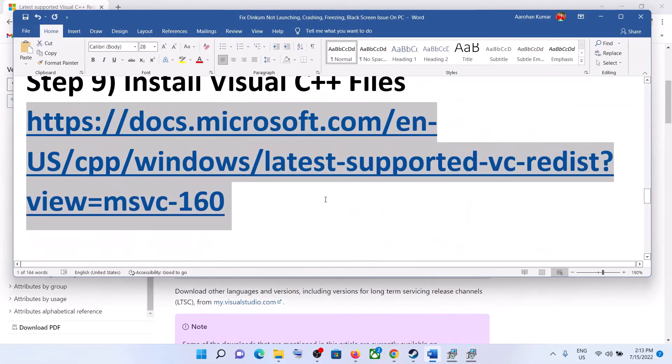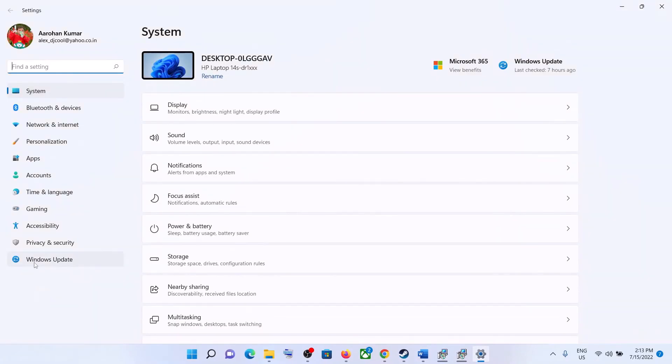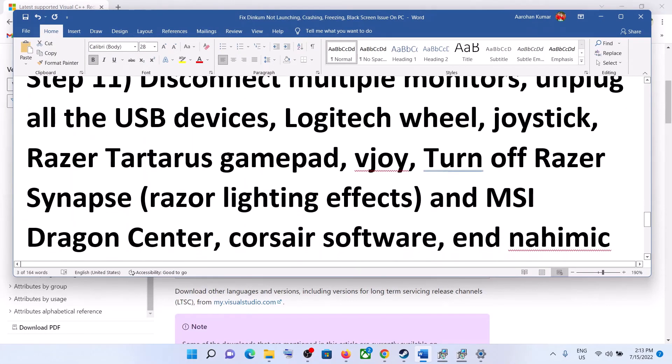The next step is to update your Windows — this is important. Go to Start, click on Windows Settings, then click on Windows Update (or Update and Security), and click Check for Updates. Once the update is installed, restart your computer and then launch the game.